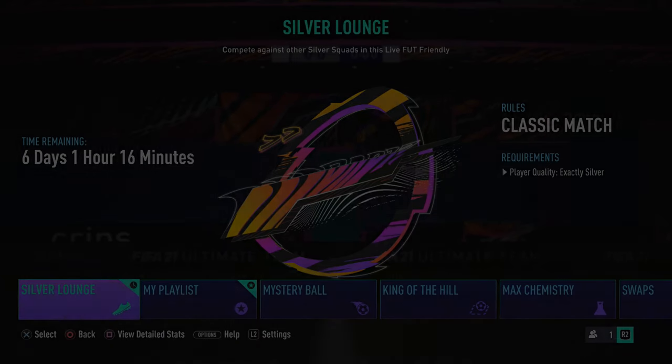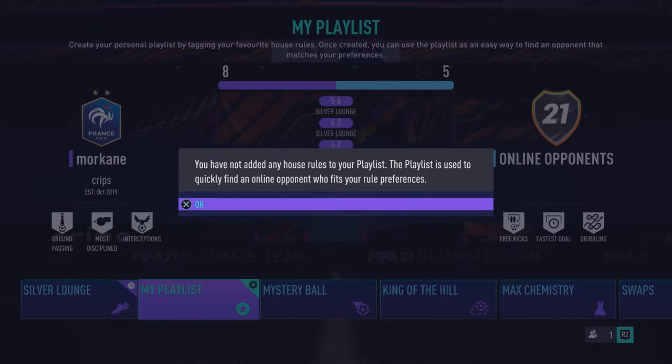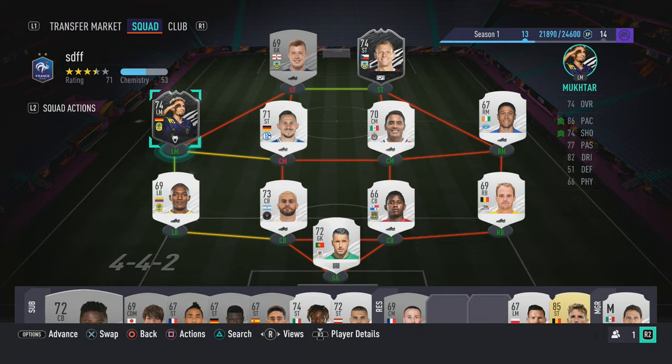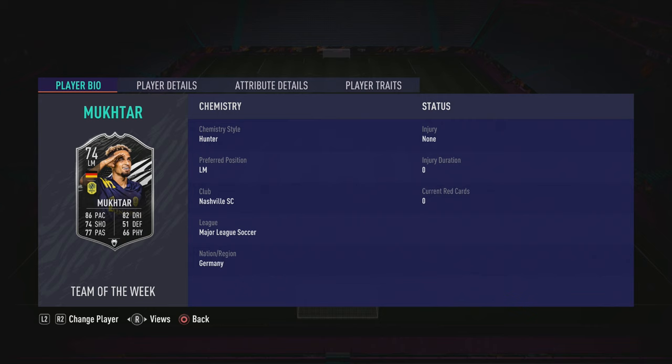What's up y'all? So today I'm gonna be reviewing this card that EA just released. His name is Mokhtar and he looks pretty good to be honest. He has 3-star skill moves which isn't the best, 5-star weak foot which is really good. He's high and medium work rates which is pretty decent.